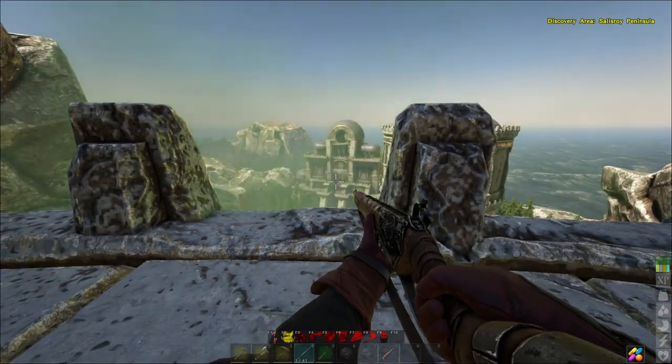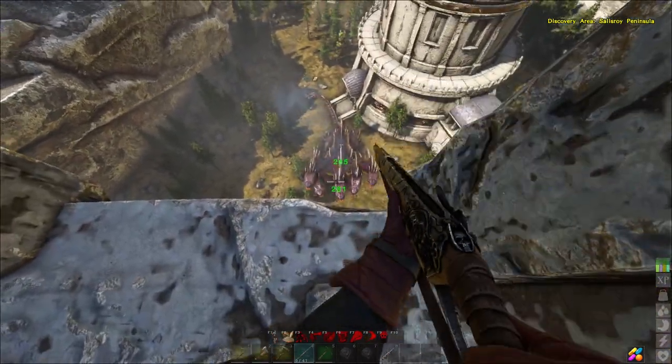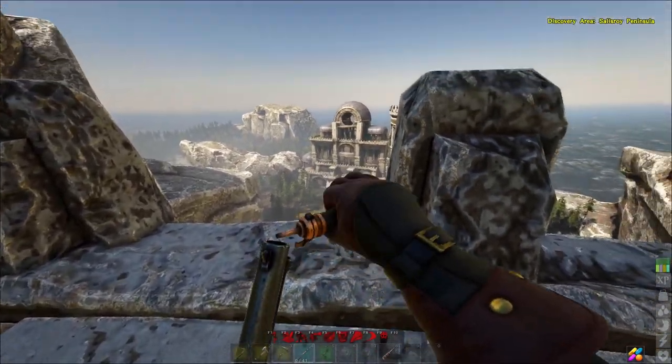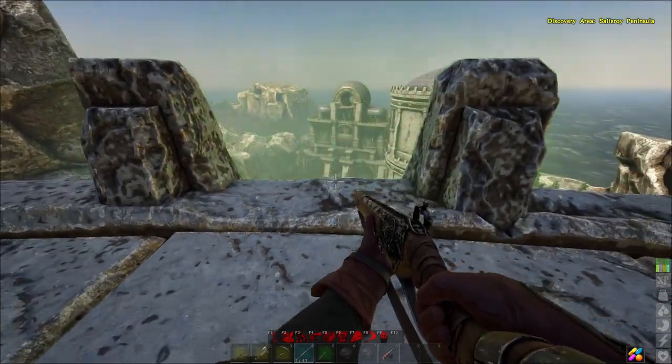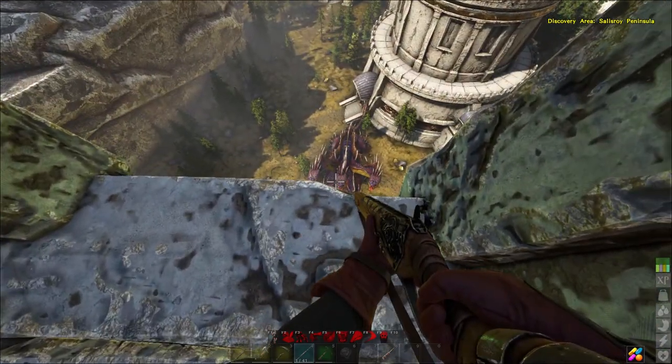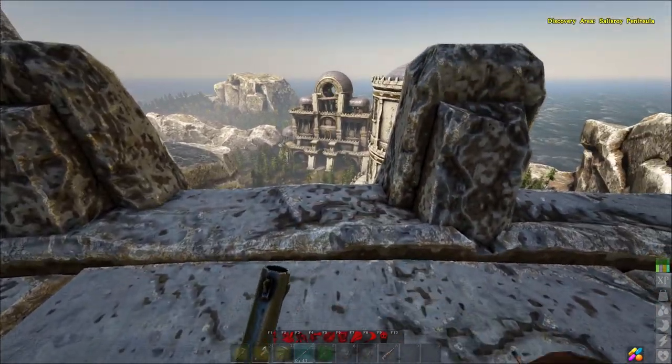This is probably one of the fights I wish they did a bit more with — some more interesting mechanics and techniques that could be used against it. At least with the dragon, which I'm hoping to do next, you can basically kite it with a boat and shoot it with the ballisters. This one, not so much.